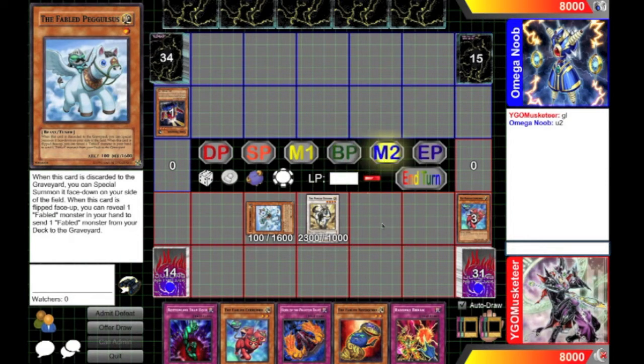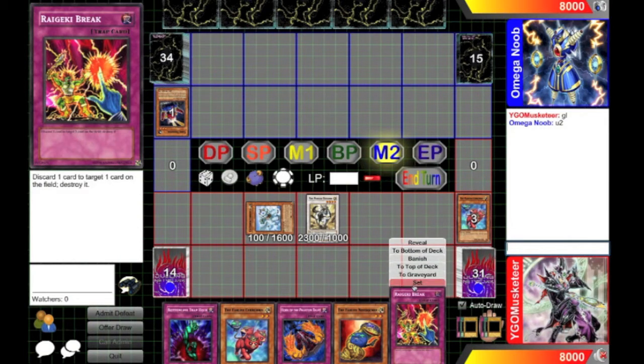The best thing about it is that later on, I can hopefully summon it back with Lockcat for instant level four synchros, which is the main reason why I'm using it. So in addition to being a fable and all of that stuff, I can use it for more unicorn stuff.